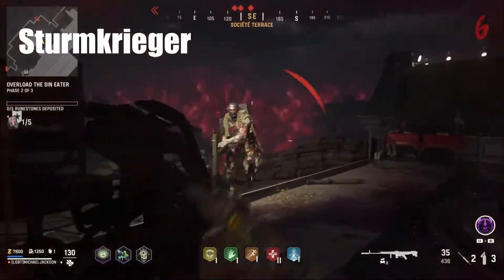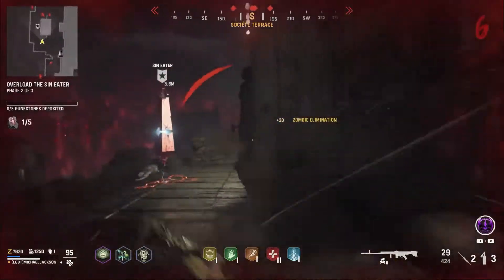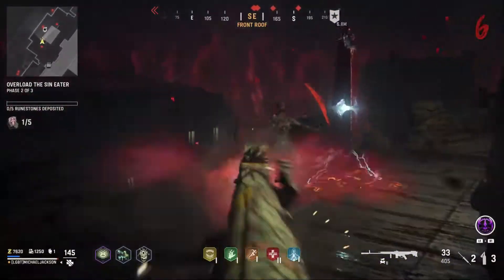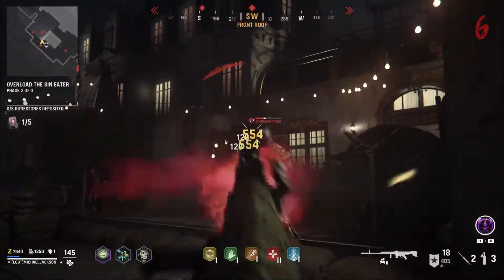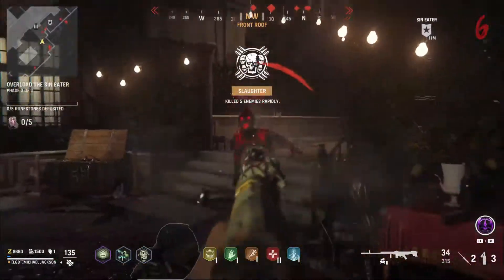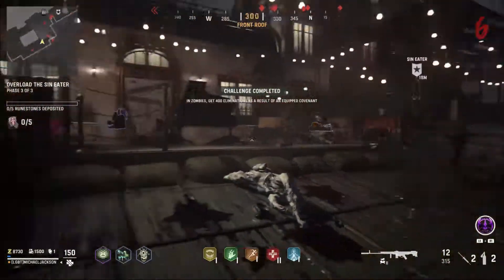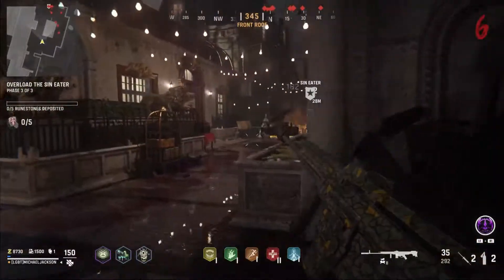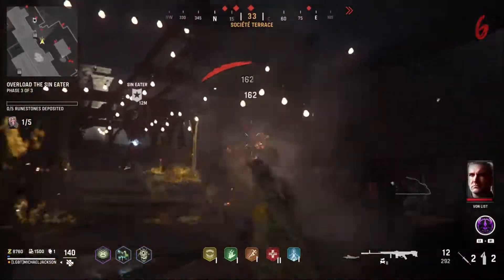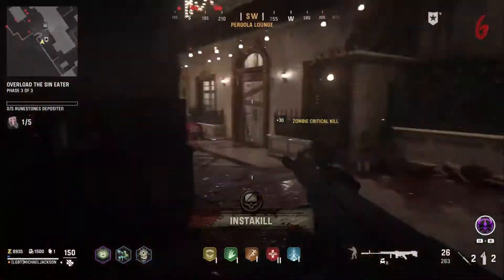The final zombie type within Vanguard is the Sturmkrieger. This guy will make his appearance around round 5. He can be kind of tanky, but his head is his weak spot. Usually if you have a pack-a-punch weapon you can take him out fairly easily. The Sturmkrieger does carry around a machine gun, so you'll have to try to avoid the shots — if you have armor equipped, the shots will just shred it. However, if you end up killing him, there's a chance he might drop a pack-a-punched gun, armor plates, and some salvage. The Sturmkrieger is sort of the elite of the map.